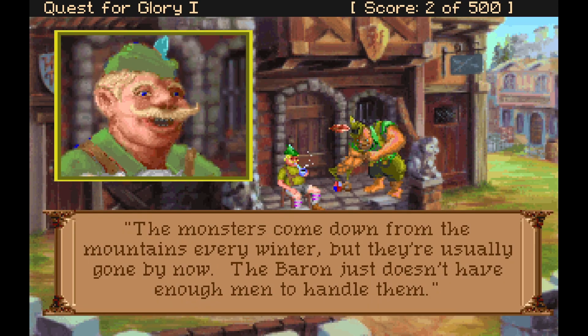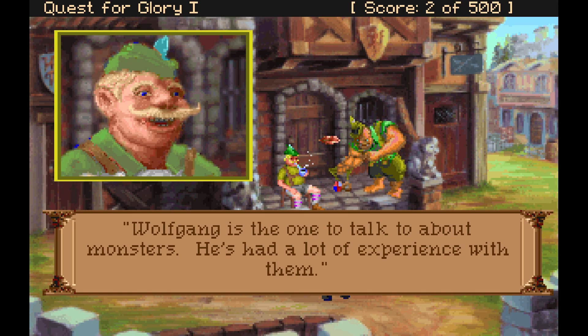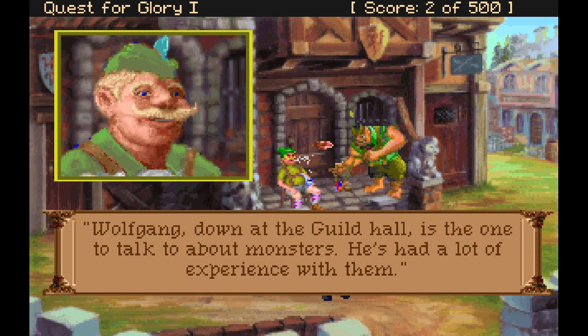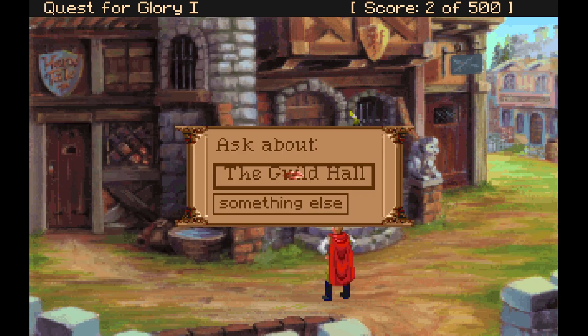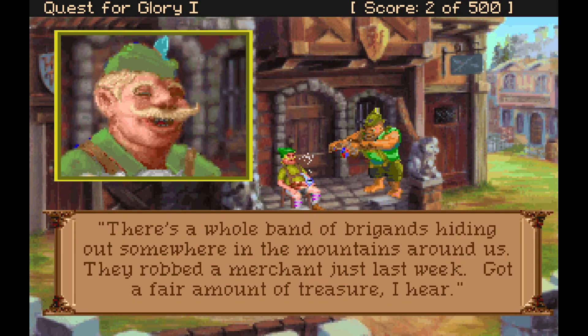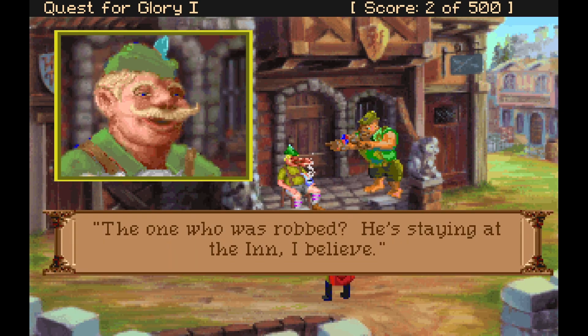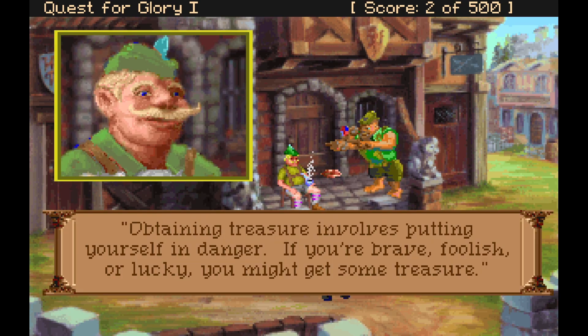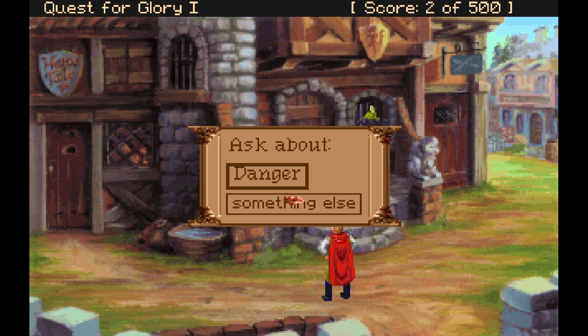Monsters come down from the mountains every winter, but they're usually gone by now — the Baron just doesn't have enough men to handle them. Wolfgang is the one to talk to about monsters down at the guild hall. There's a whole band of brigands hiding out somewhere in the mountains — they robbed a merchant just last week and got a fair amount of treasure. The merchant who was robbed is staying at the inn. As for treasure: 'Obtaining treasure involves putting yourself in danger — if you're brave, foolish, or lucky, you might get some.'